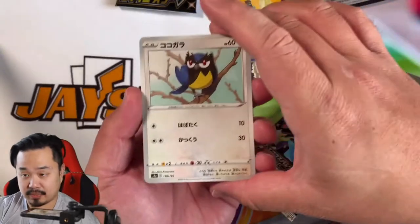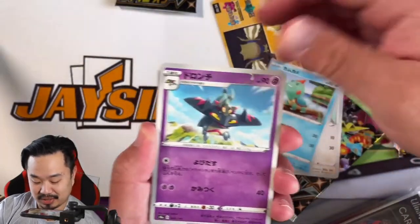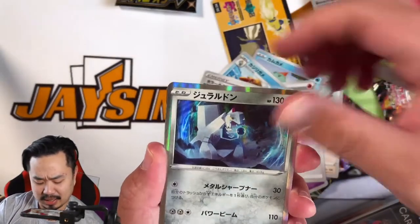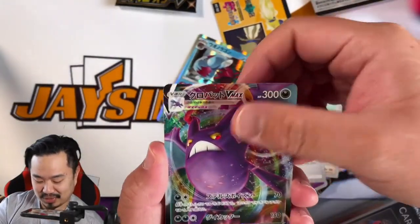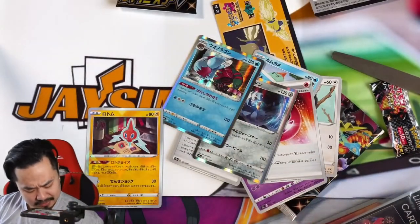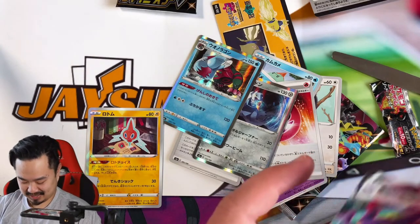Blastoise, Chickorita? Not the evolution of Dreednaw. Dragapult. Fire. Oh there's a Dreednaw. Psychic energy. Another Crobat VMAX! So I have one of these already. We got another Crobat VMAX — let's put this in a sleeve.